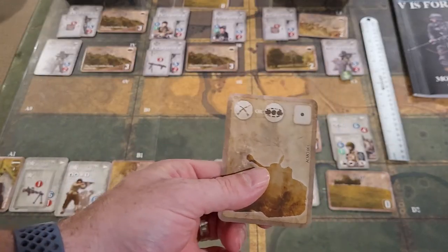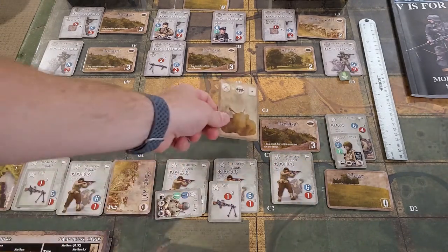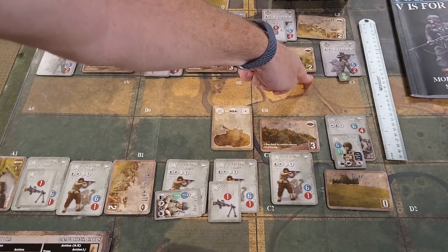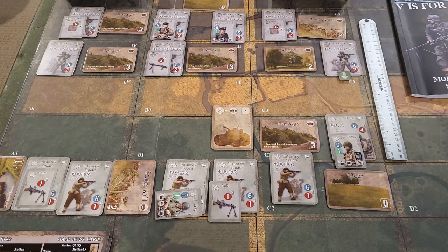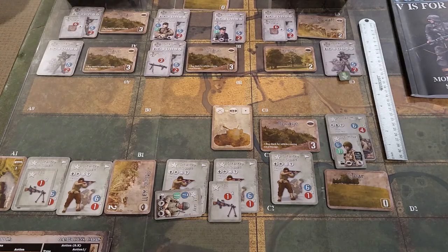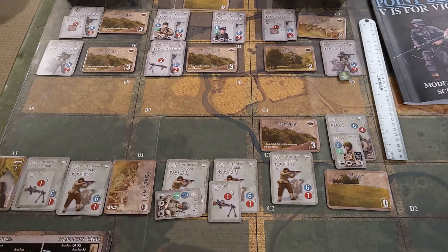That's not a good card to pull - that makes this a six total. The defender has a two modifier, so he needs to score four or higher to cancel it out. He gets a four - that cancels it out, so that's a missed shot. The .50 Cal gets one fatigue marker on him now.